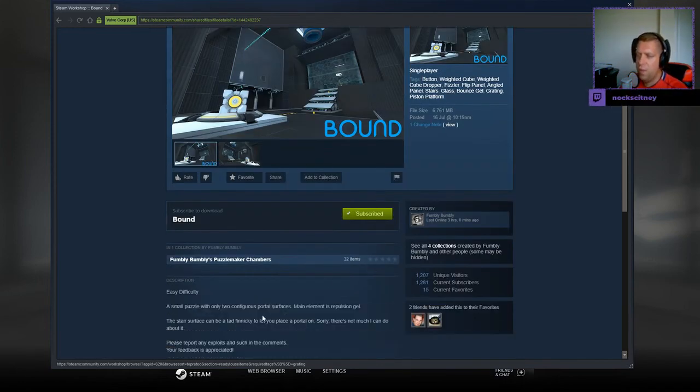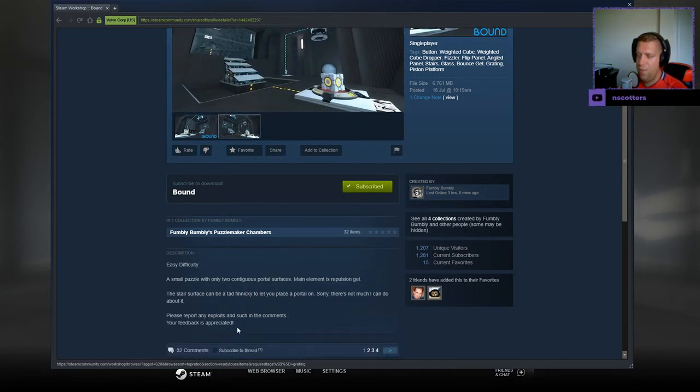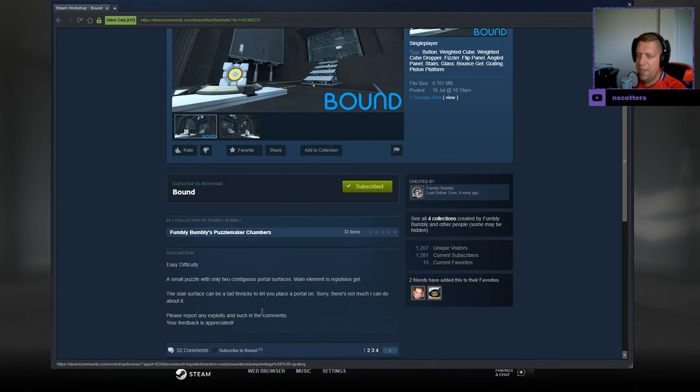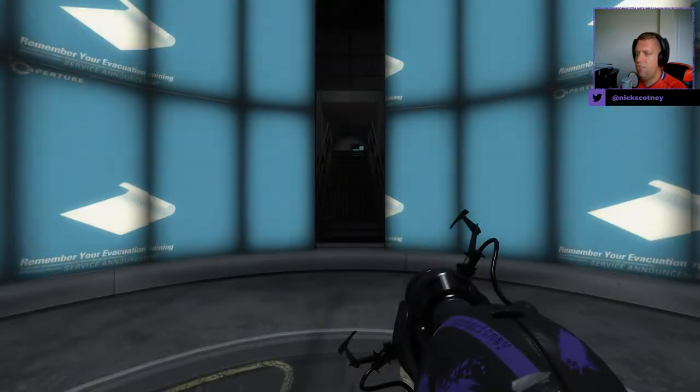Easy difficulty. A small puzzle with only two contiguous porcelain surfaces. Main element is repulsion gel. The stair surface can be a tad finicky to let you place porcelain. Sorry, there's not much I can do about it. Please report any exploits and such in the comments. Your feedback is appreciated.